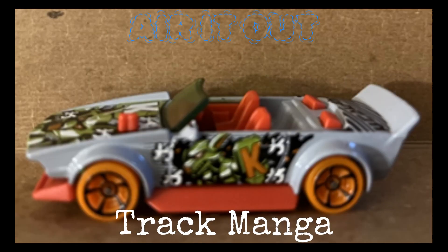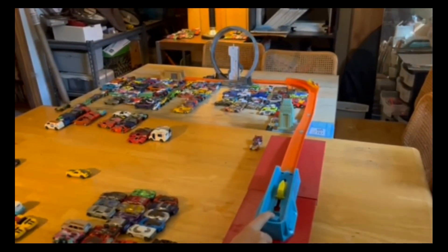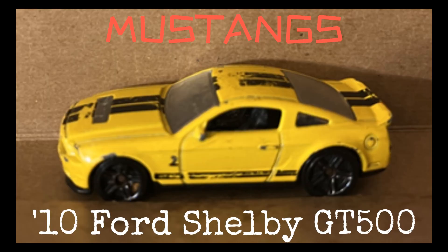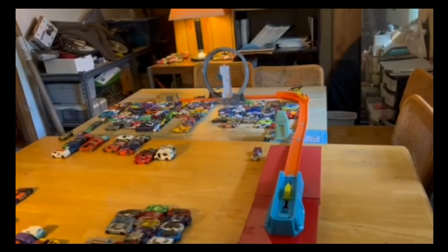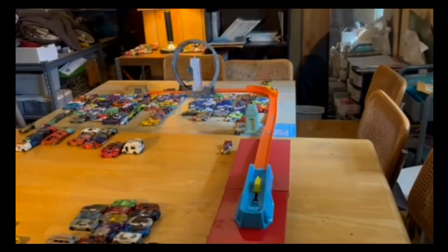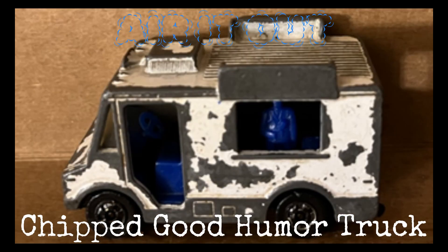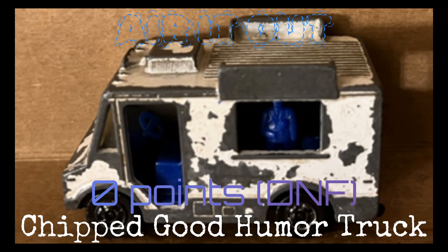Their best racers have already been up and the best they could pull off is three points. Air It Out's Track Manga — zero points. Air It Out's got this one in the bag. Next up for Mustangs is the 10 Ford Shelby GT500 — he makes the loop but gets plopped out of it, zero points. Next up for Team Air It Out is the Chipped Good Humor Truck — he is launched and gets stuck in the loop launcher. No points.